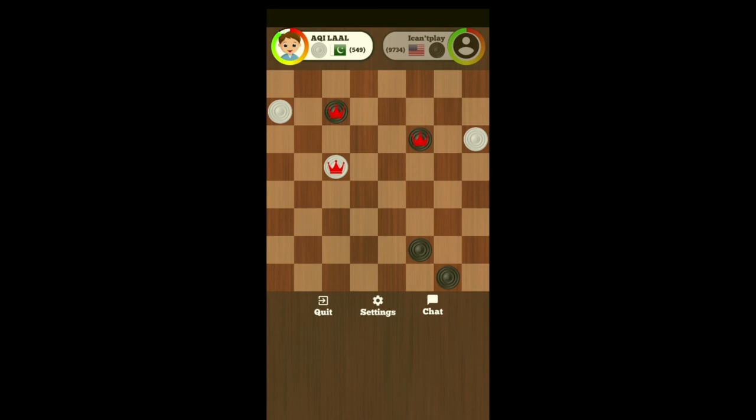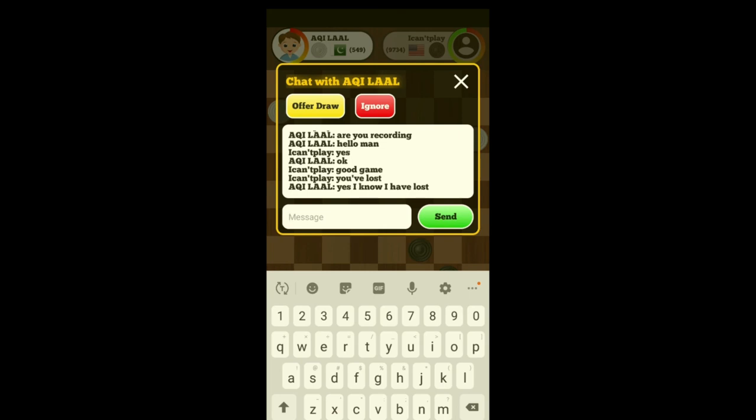He's got three to four, so I've won. I thought it was four to four but I just counted — it's not. He's got three checkers and I've got four, so it's a foregone conclusion that he's lost. Yes, he knows he's lost.